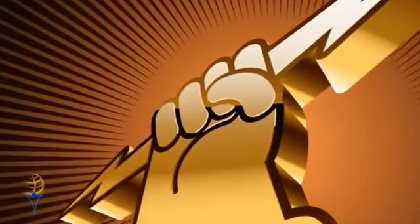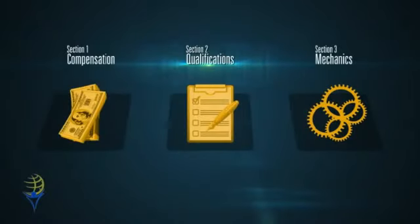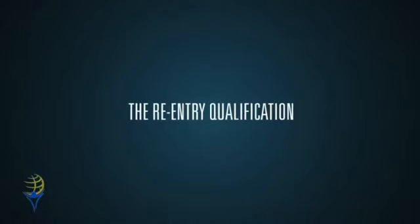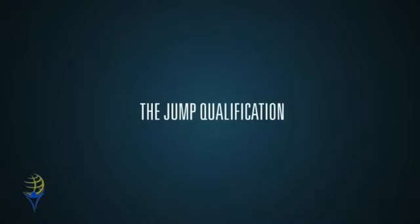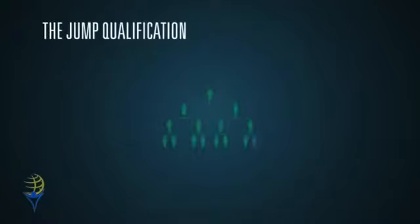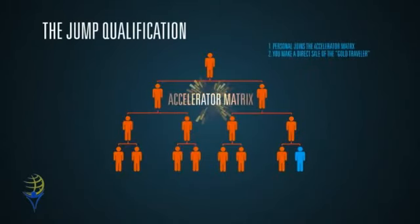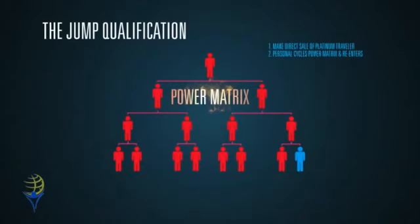This compensation plan is state-of-the-art. Now let's talk about qualifications. There are two sets of qualifications in the ROI compensation plan: the jump qualification and the re-entry qualification. In the driver matrix, if you make one product sale of either the Silver Traveler or the Gold Traveler, you are qualified to jump and are safe from being jumped. In the accelerator matrix, having a personal sponsor join the accelerator matrix by graduating from the driver matrix, re-entering after cycling, or making a direct sale of the Gold Traveler will qualify you to jump. In the power matrix, making a direct sale of the Platinum Traveler or having a personal sponsor cycle their power matrix and re-enter qualifies you to jump.